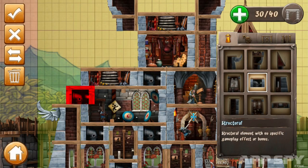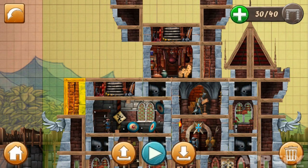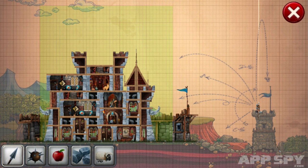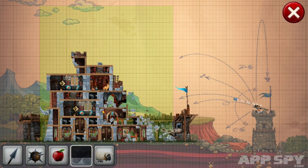Castle Storm doesn't stop at just physics flinging and arcade combat though. As well as reducing opposing castles to rubble, you'll also get to build your own. Different rooms and defenses can be cobbled together to create a sturdy base capable of providing gameplay buffs. A simple grid-based design allows you to easily snap rooms into place, but despite the ease of the system, it feels overly complicated for the slight advantage it offers.